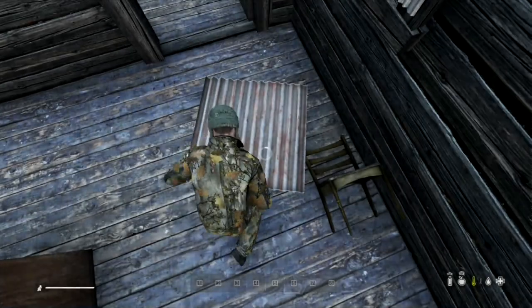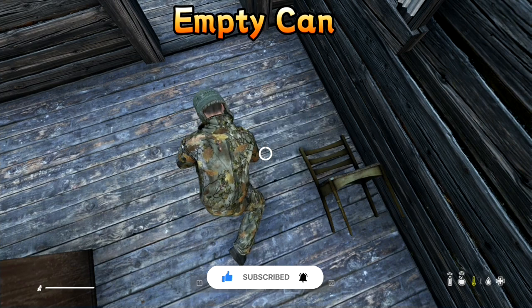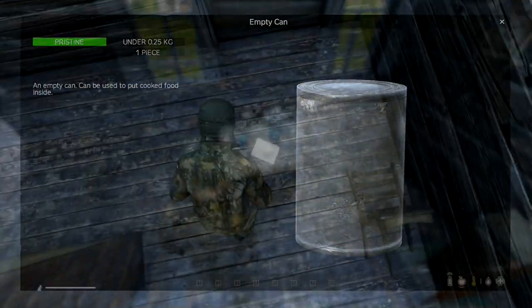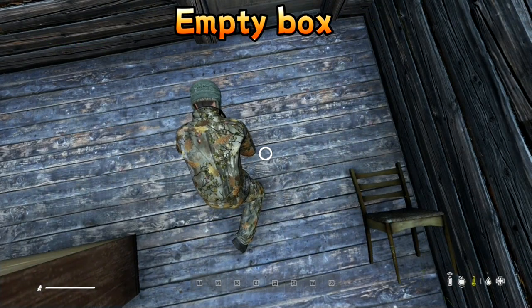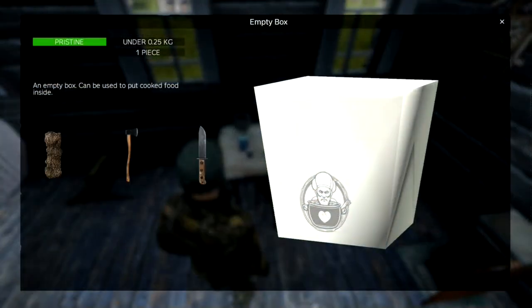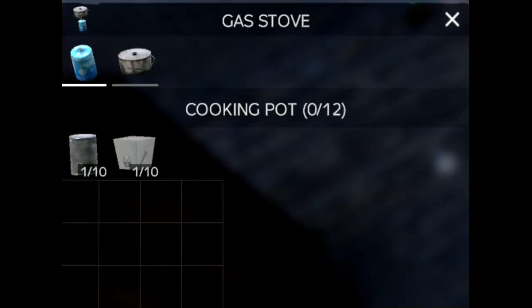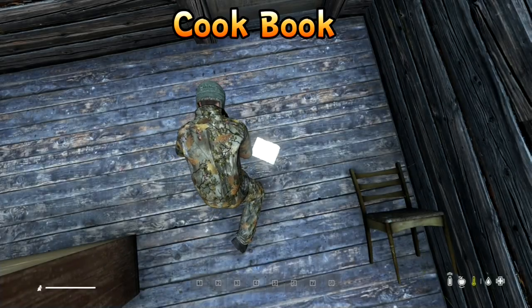Crafting packaging materials and cookbook: Empty can — combine a metal sheet with a hacksaw to create one can. Empty box — combine two pieces of paper together to craft a box. Alternatively, a piece of bark combined with an axe or knife will also craft a box. Place the cans or boxes into the inventory slots of your pan, pot, or cauldron. Cookbook — combine two pieces of paper to craft the cookbook.